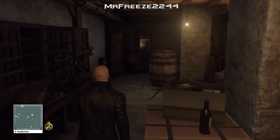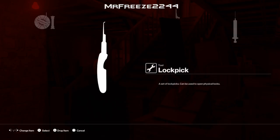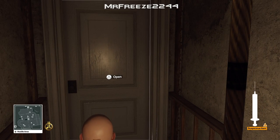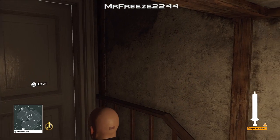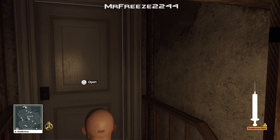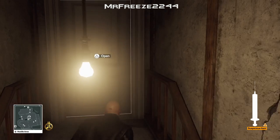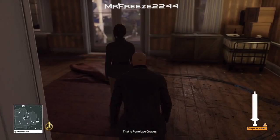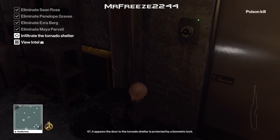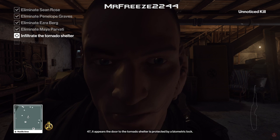Just wait at this point for Penelope Graves to leave the house. Once she goes past your doorway, just crouch behind her, stab her with the syringe, and we're done. Quickly go back into the basement before you get spotted. Then drag Sean Rose's body to the face scanner to infiltrate the tornado shelter. The body found notification will be Penelope Graves from the poison we just administered.